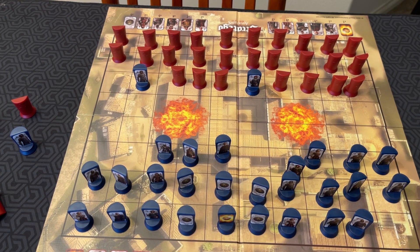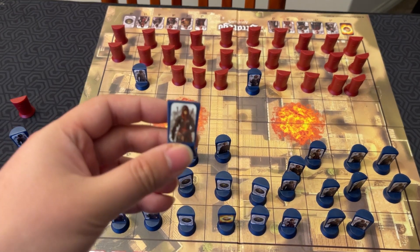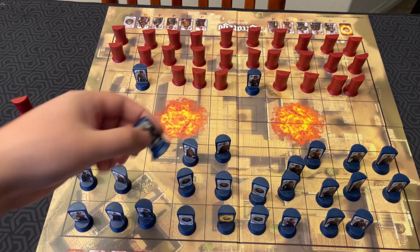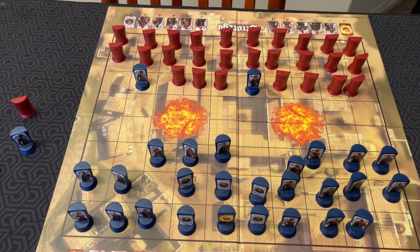What Assassin's Creed Stratego adds are the pieces of Eden — let's go through each one. First up is the Shroud of Eden, worn by the spy. If the spy gets captured, you have the ability to heal a wounded soldier: immediately choose any of your previously captured soldiers ranked two to ten and place it on a free square in the first row on your side. So if my Marshal died earlier, I can bring him back into action.